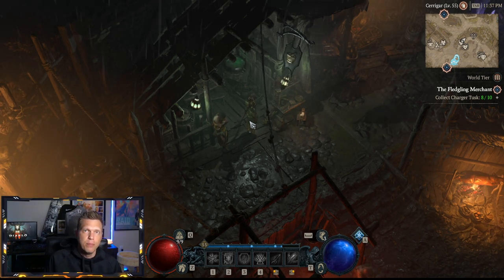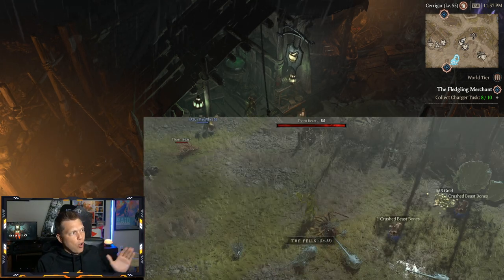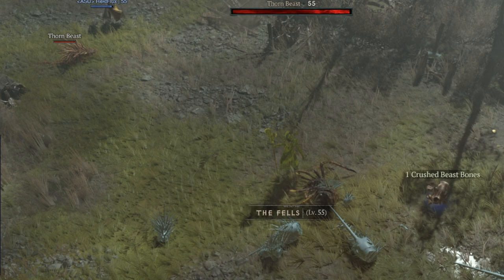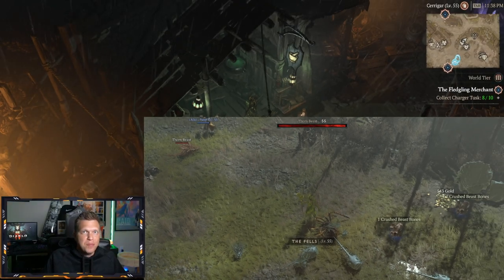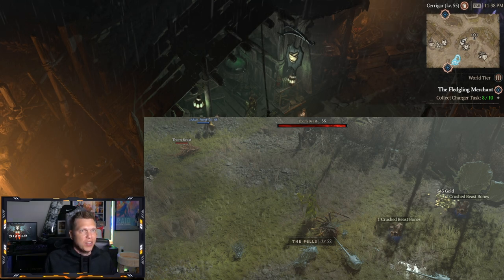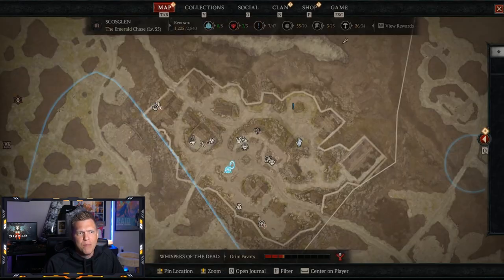The thorn beasts are outside of the waypoint to the Fat Goose Inn, and right here is an example of that — on the right side you can see the thorn beast, and that's what the crushed beast bones are going to look like on the ground when they drop. You definitely want to pick those up when you see them and prioritize killing those big beast enemies, or even something with the word 'beast' in its name like thorn beast, to help you avoid that bottleneck that a lot of players are experiencing.